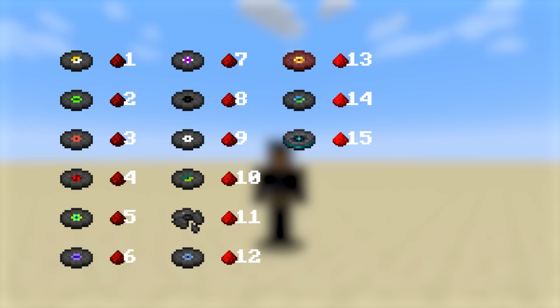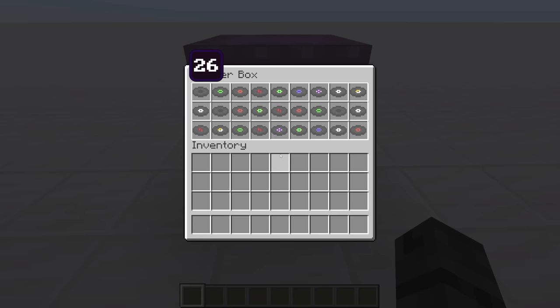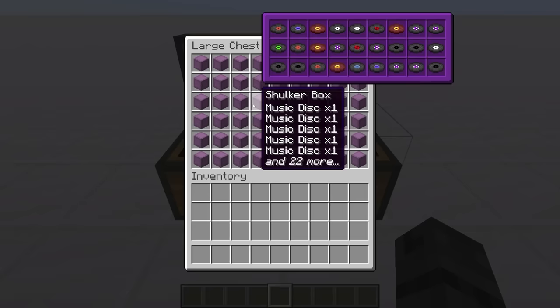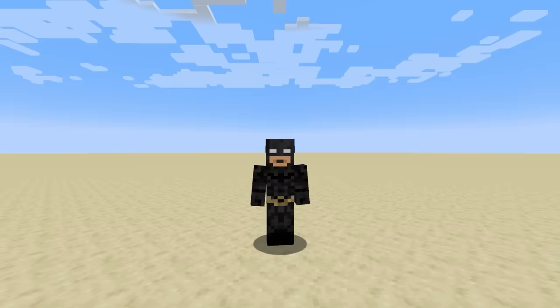And what's better, each of these bits of data can have one of 15 different states, making the data very detailed. Couple that with the power of shulker boxes, and now you can store an ordered list of 27 bits of information in just one inventory slot. And then put those into a double chest, and you have an insane 1,458 ordered bits of information in just one inventory.